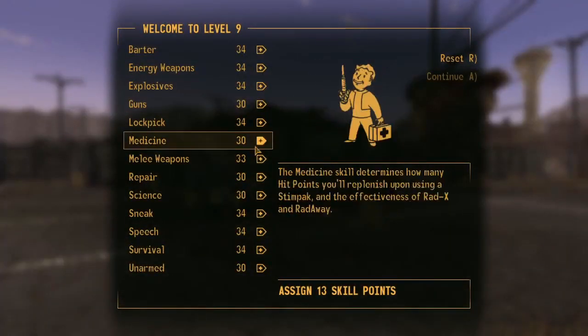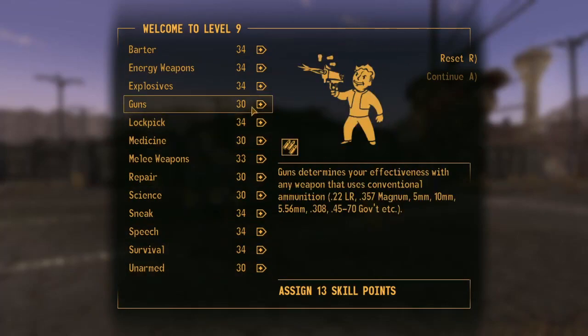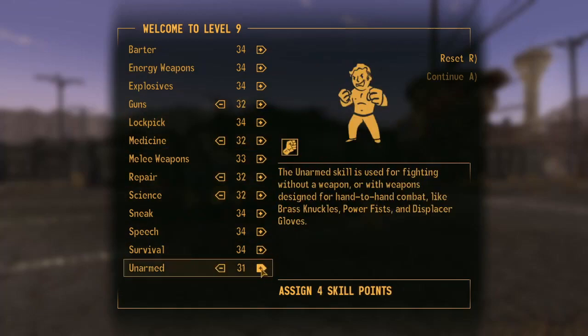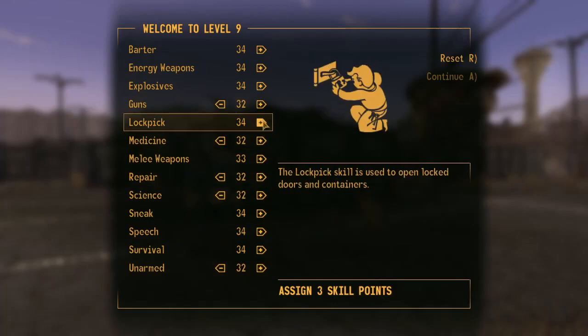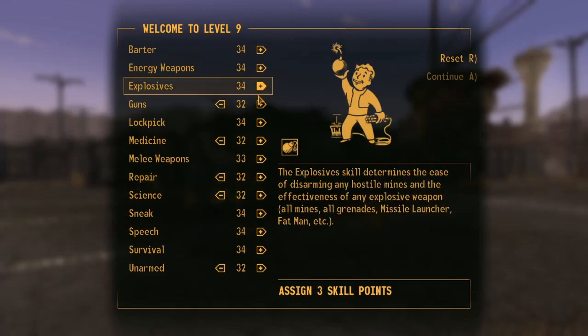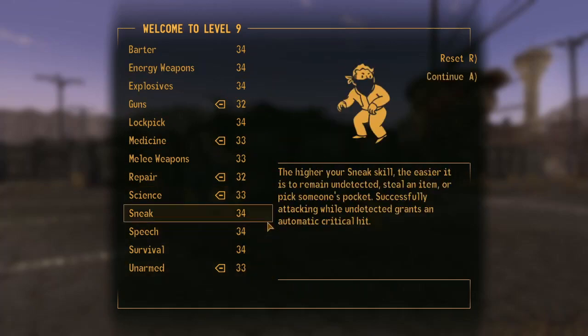We've leveled up! Right, so we know what we need to do - put points into the things that are at 30. I want to see if I've got skill books for any of these to keep them back, but I don't so it's moot. Let's start by bringing them all up evenly. We've got three skill points left. Repair is perhaps the most likely book I'll pick up quite soon, and I think I could get a gun skill book easily, so I'm going to put the other three up by one each.